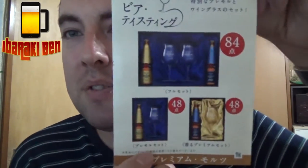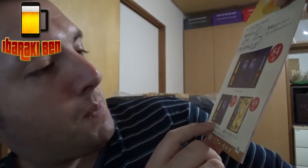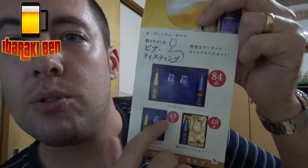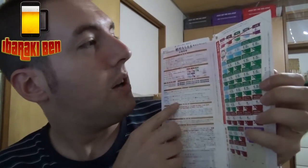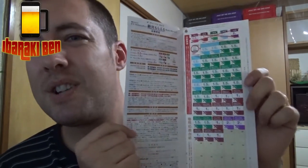If you collect the stickers and get enough of them, you can get one of these things — a drink and a glass. One is Premium Malt's normal, and this one is the pilsner version. You need 48 points to get one set or 84 to get the other. The blue and green ones are worth 1.5 points, brown ones are one point, and the purple one is two points — they're different kinds of Suntory beer and yield different points.